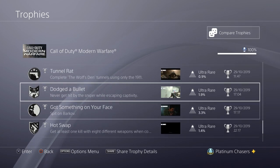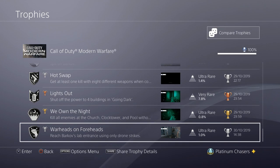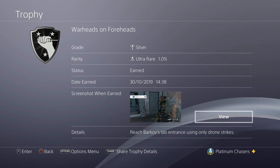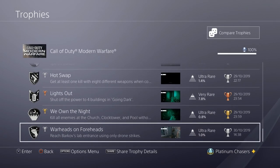I have videos for all of these apart from a couple like Hot Swap. Another one I don't have a guide for is reach Barkov's lab entrance using only drone strikes. You have the laser pointer — press up on the D-pad. You'll automatically get it taken off you once you reach the point and you'll get the trophy. Starting from the beginning, reach the entrance using only drone strikes and keep your head down. The drone needs to reload every two or three shots, so hit big targets like snipers, RPGs, towers, and vehicles — clear them, duck down, and let your allies kill the rest. Push forward and keep advancing, as everyone will kill enemies as you move up.